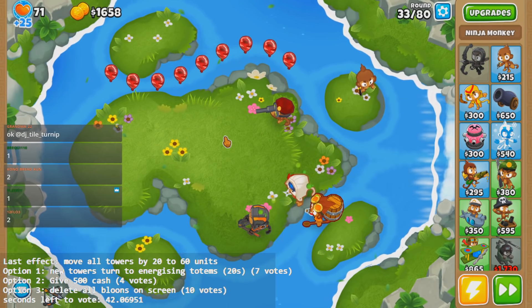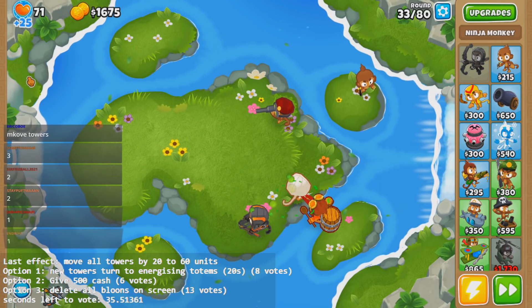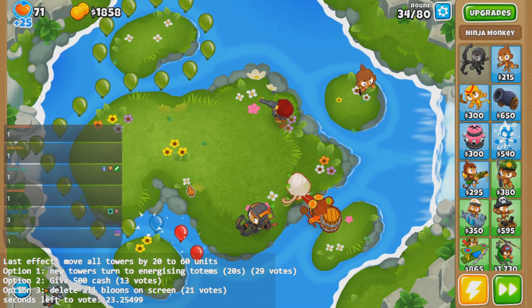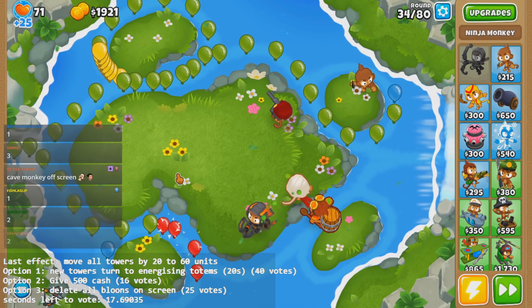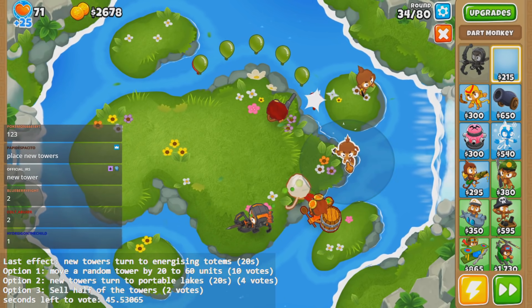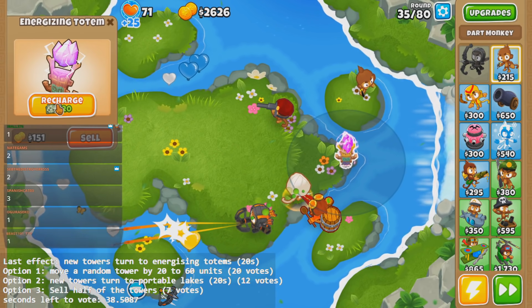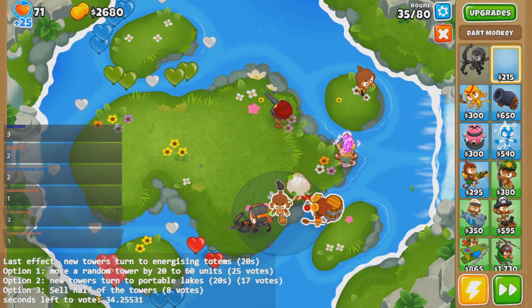You shifted my towers again. Maybe my cave monkey is still here but you shifted it away from the track — I've got no idea. I might do a run where I know the options — I'll do one knowing the options and one not knowing, just to see which one feels better. Place towers. What do you got? Cave monkey? Energizing totem. I'm pretty sure these get rid of immediately, but I'll see — I'm only going to drop one for now.